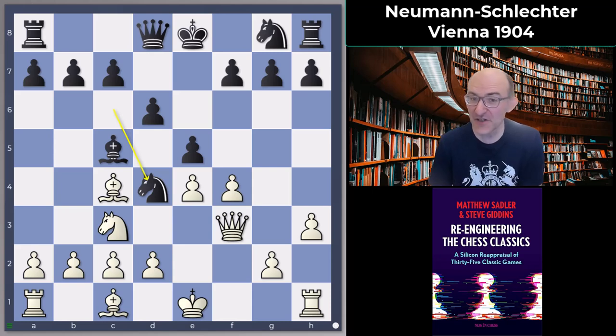I wanted to show you some games of Karl Schlechter because I have a bad feeling that I've been using wins against him to illustrate how wonderful other players are — and he was a fantastic player in his own right. He died tragically young in 1918 but scored many tournament victories and of course drew a match with the great Emmanuel Lasker, a 10-game match after having led it and then lost the last game. Really was an exceptional player.